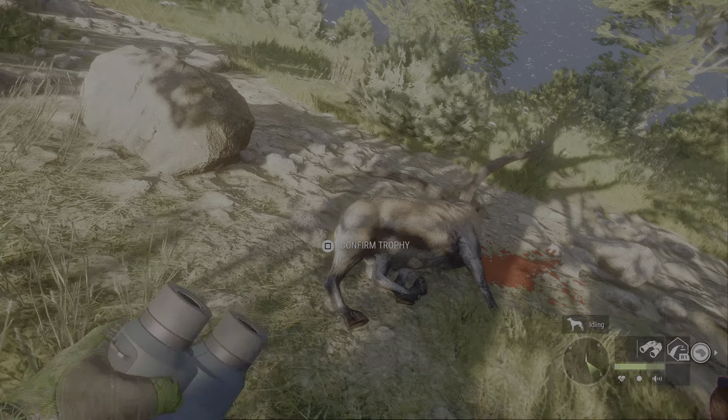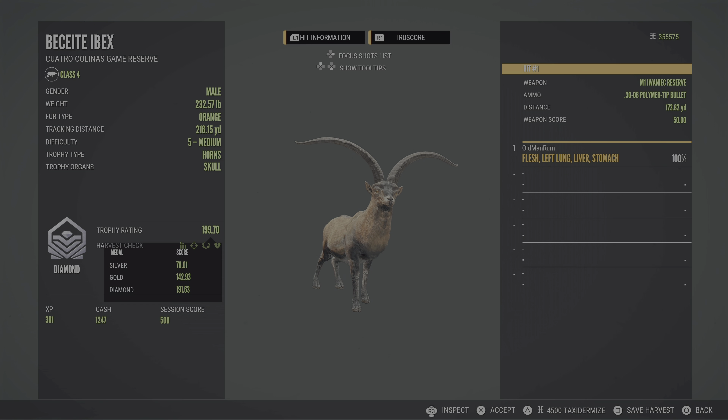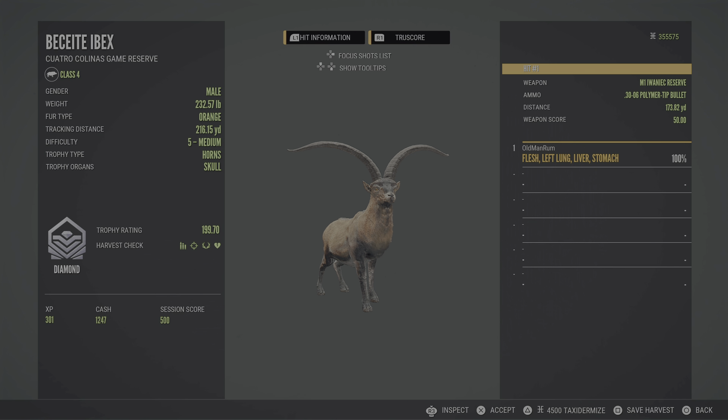A 232 on the weight but he is diamond — 199.7. Not a super monster but he's a 191 diamond and that's what we're after. What a beautiful animal — get that screenshot of that diamond. It's always a good time hunting ibex because they almost always give you a shot at a diamond sooner or later. They diamond more often than most species — probably one of the easier species to diamond, at least in my opinion.